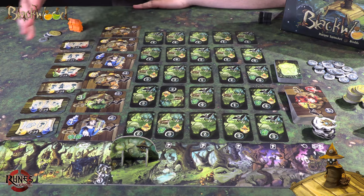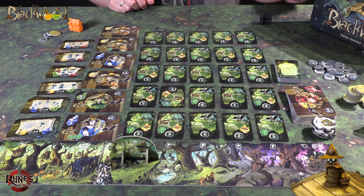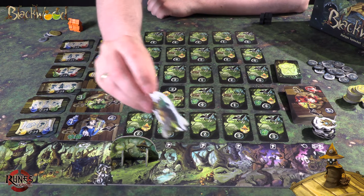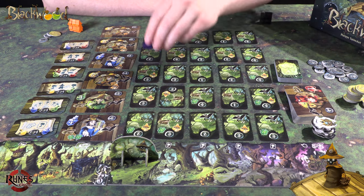Her er spillerbrettet, og du ser det er kort stort sett. Det er fin grafikk i bunnen her, og litt stilig grafikk her opp, så alt er veldig konsistent med tanke på grafikken. På din tur skal du – ut ifra den som har denne brikken her, det er startspilleren – sette ut en av dine marionetter, som er en figur, på ett av disse kortene her.